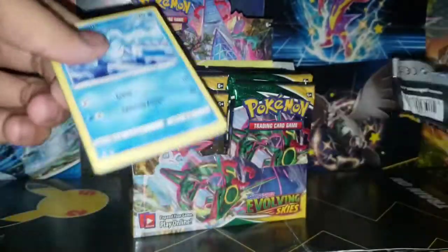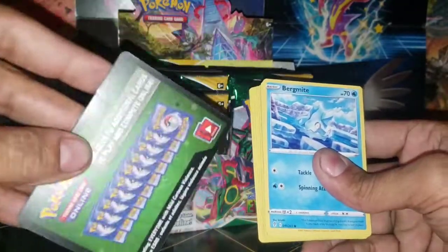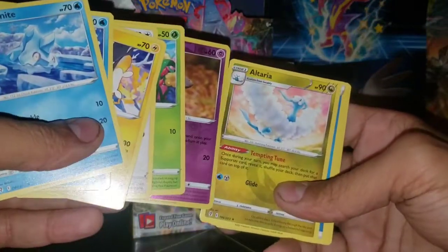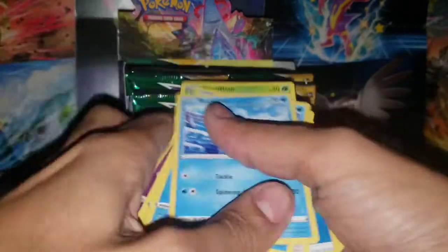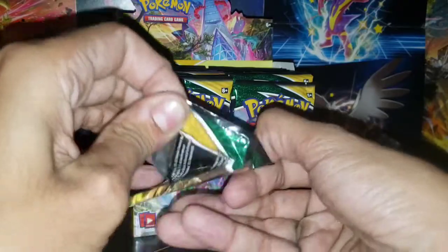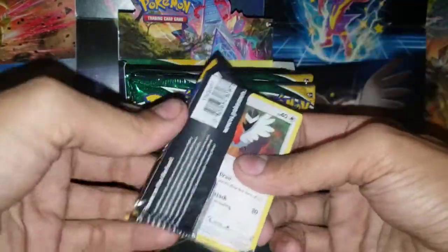We are going to be showing the code cards and just going through the packs in which we don't get a white code. Alteria for the first pack. How's your guys's day going? It's Friday today so that's pretty nice - celebrating a Friday with a booster box, I like it.